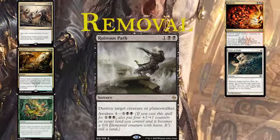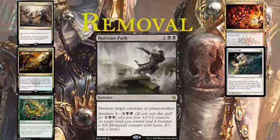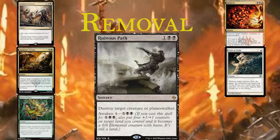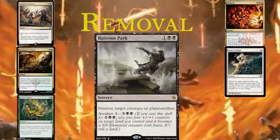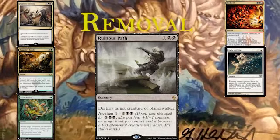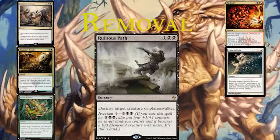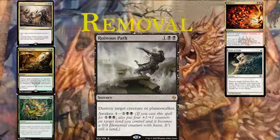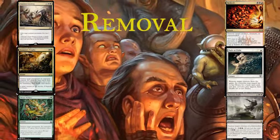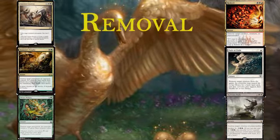Ruinous Path is one and two black for a sorcery - unfortunately sorcery speed - but it destroys target creature or planeswalker. Planeswalkers don't come up too often in Commander - it's mainly in Superfriends decks. But it's nice to have. I hate versing stuff like Narset, Parter of Veils, only drawing one card per turn - just to get that out of here. It also has Awaken four, so you can cast it for five and two black instead, and you get a 4/4 elemental as one of your lands becomes animated with haste. More useful in the later game when you want to get rid of something and you've got too much mana - you sink your mana into this and get something more out of it, which is always nice.